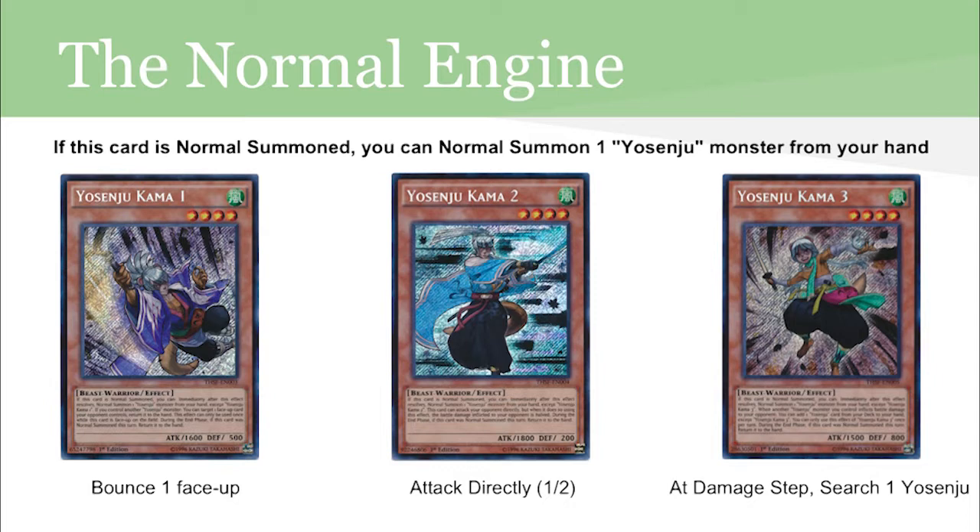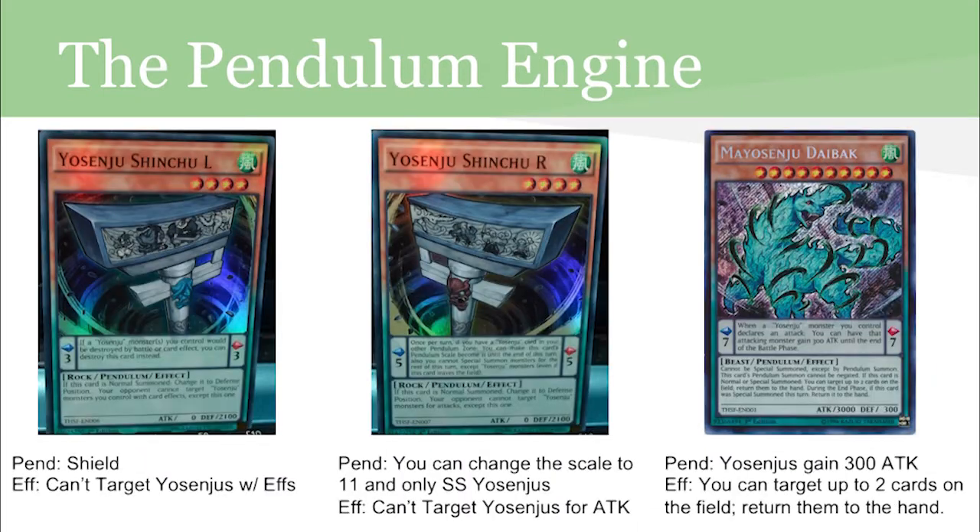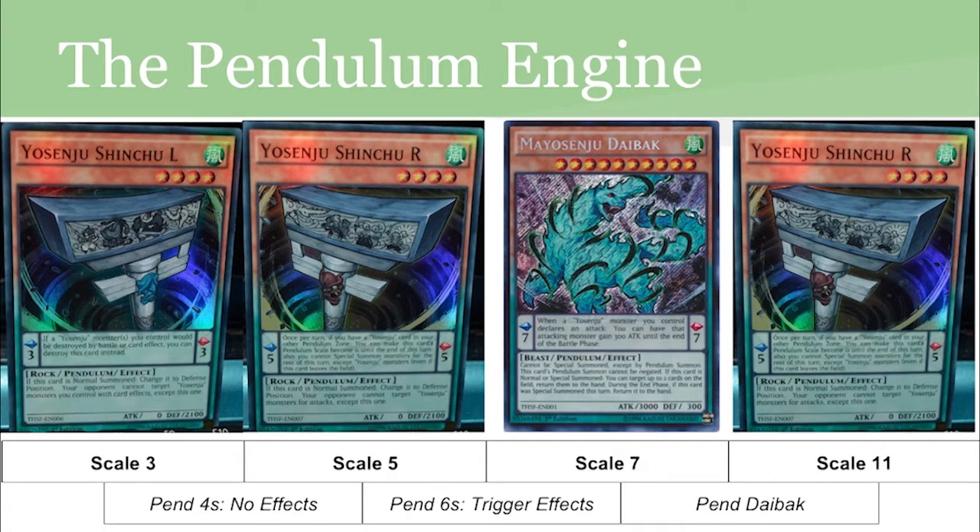But the normal engine can only take you so far. Sometimes you need something a little faster and stronger. The pendulum engine lets you bring out Daibak and the sixes at a furious rate. The scales also remain on the field so that you can activate Secret Move on your opponent's turn. Sinshu-L is a scale three which will allow you to pendulum the level fours, which you don't really want to do because they won't bounce back — people will run one or none. Sinshu-R is interesting because he allows you to pendulum sixes or Daibak, so people who run Daibak will be playing at least one. And Daibak is too good not to run at three — he is useful even without the pendulum engine.